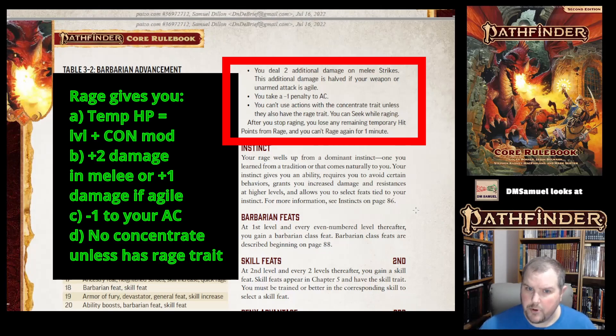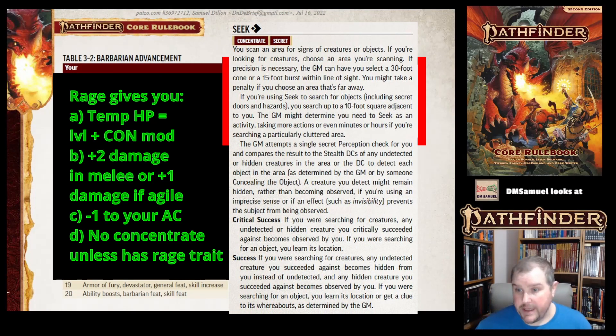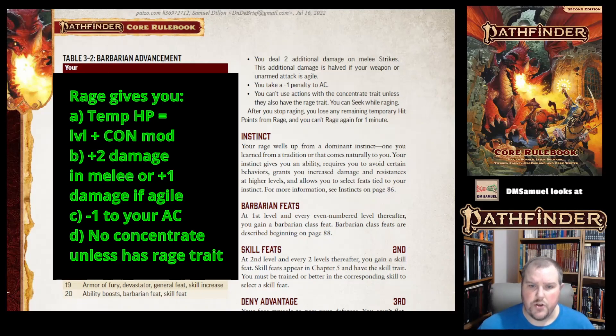You also take a negative 1 penalty to your armor class while Raging — that's why it mentioned relatively lower defenses. You can't use actions with the Concentrate trait unless they also have the Rage trait. However, you can Seek while Raging, because Seek — a perception-based action to look for enemies — also has the Concentrate trait and is an exception. After you stop Raging, you lose any remaining temporary HP and cannot Rage again for one minute.